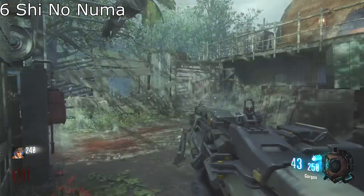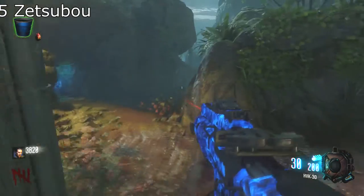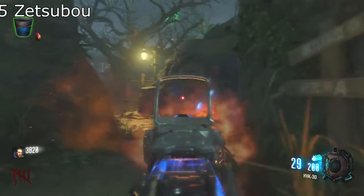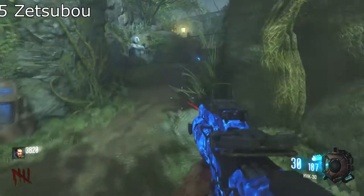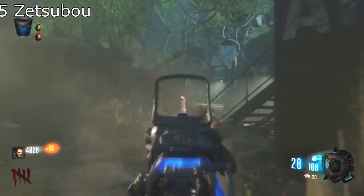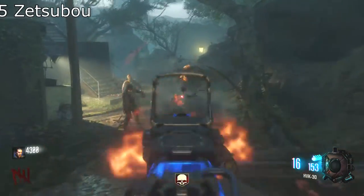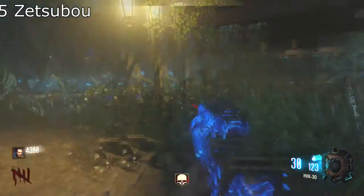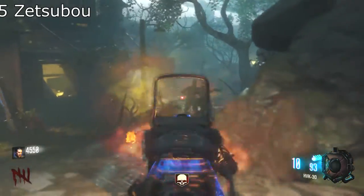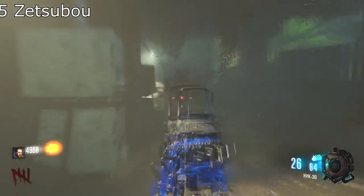From one jungle to another — it's Zetsubou No Shima. Who doesn't like Zetsubou No Shima? It's a cool map. It stars my favorite character, Takeo. Everybody loves Takeo with his sword that's finally going to be used. And this map has not one but two bosses to fight, just like Gorod Krovi, but this one is one boss and then a few steps later, a second one — which is better in my case. And you have the creation of plants — what else do you want?